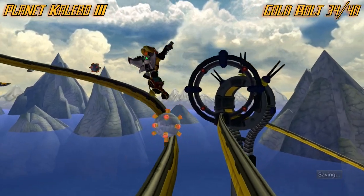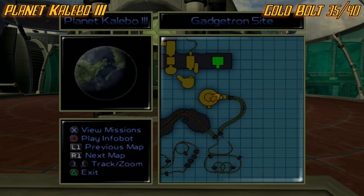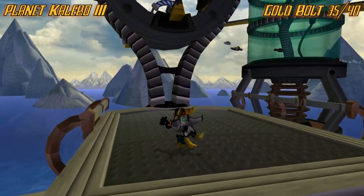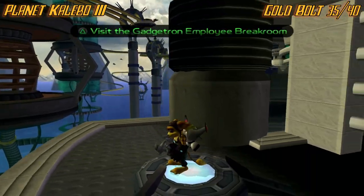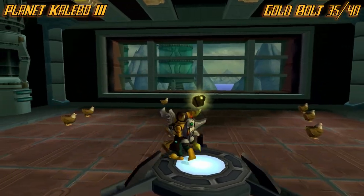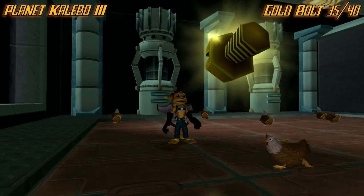On to the next one. Once you get here, it's right after the track, so you can pretty much get this right after the last one. Come over here below the track, and there's this teleport you want to take to the employees' break room or something like that, and the bolt will be sitting right here with a bunch of chickens.